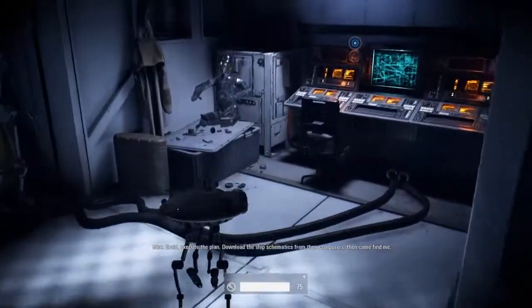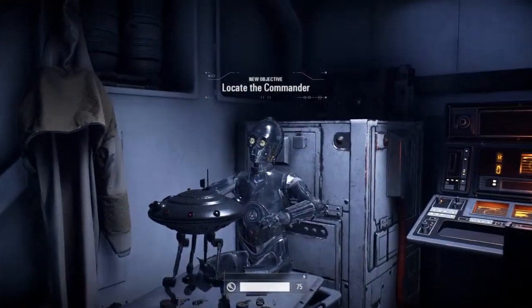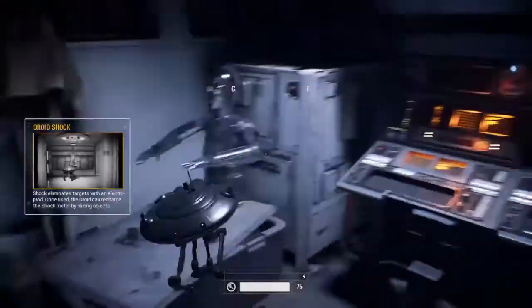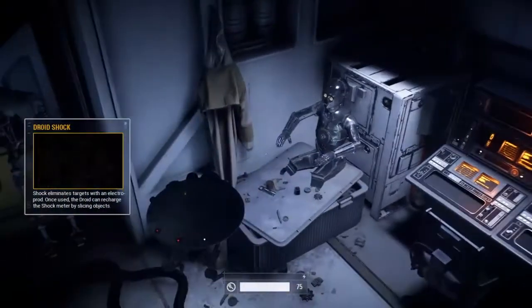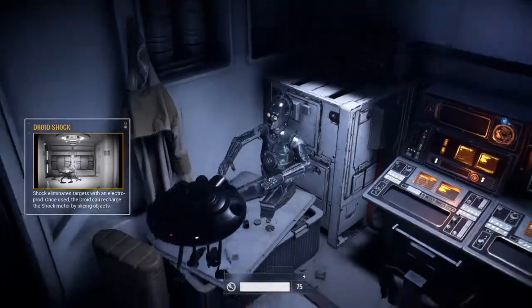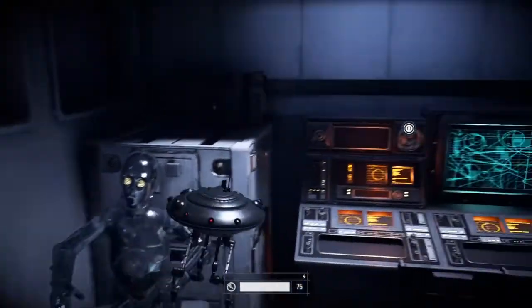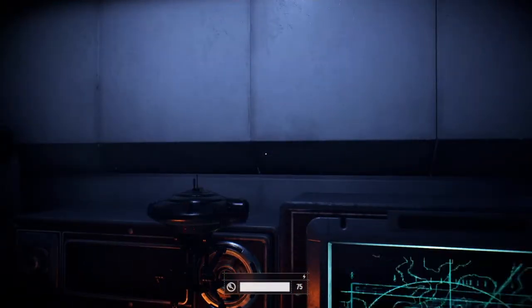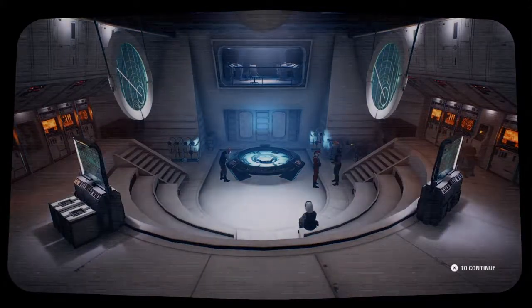Yes, I am remotely activated. Download the ship's schematics from their computers. Come find me. Attention crew — we have an enemy droid on the loose. Send reinforcements immediately. That is what I would say if anyone could hear me, which they cannot. I don't mind saying that I don't like you — not one bit. Don't touch that. All right, let's see here.